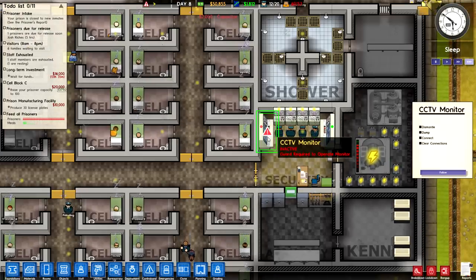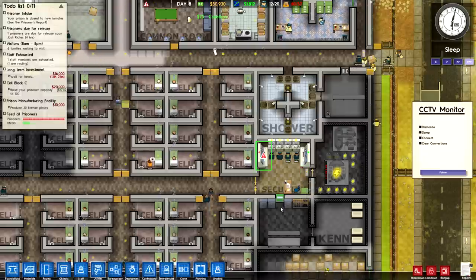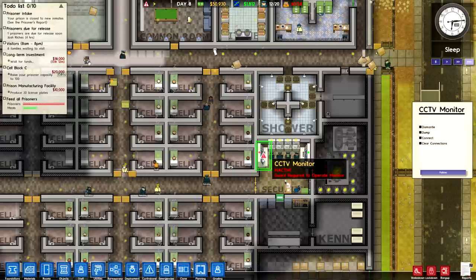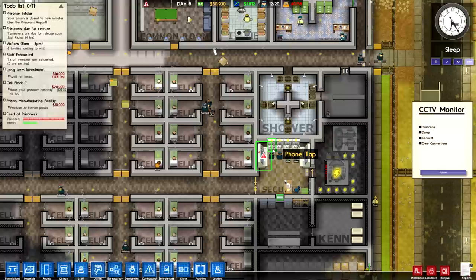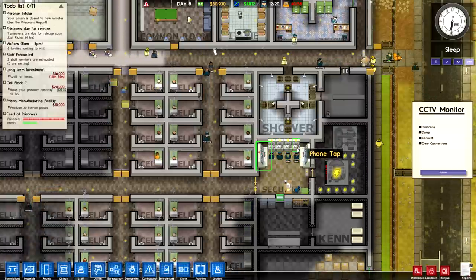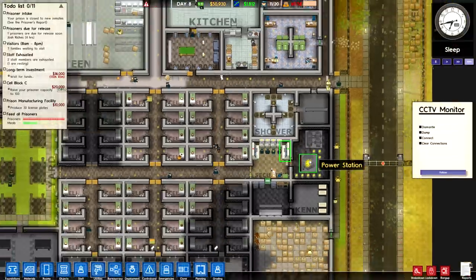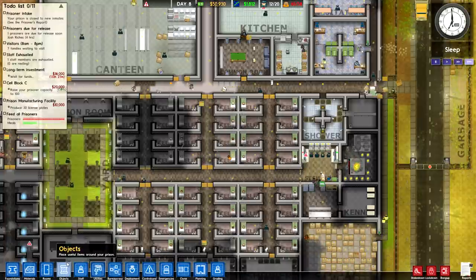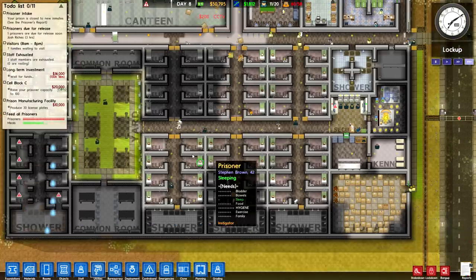Our guards always prefer the right-hand CCTV when I want them to use the other one. I think there's a problem with how I designed the security room — this CCTV would be operated from one space, but the guards are optimized to always use the phone tap rather than the CCTV. I need to move the monitor and phone tap to get things working right, and reset up cameras here and here in order to properly watch our prisoners.